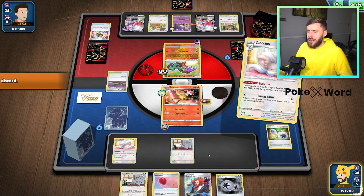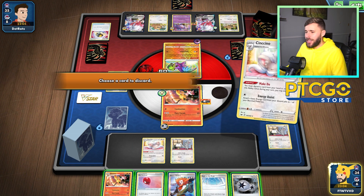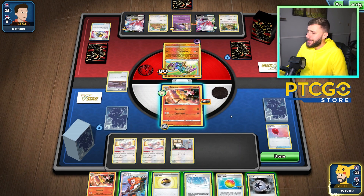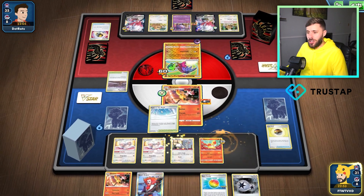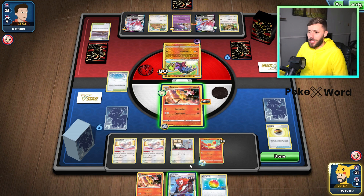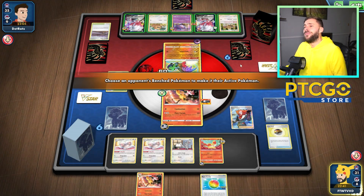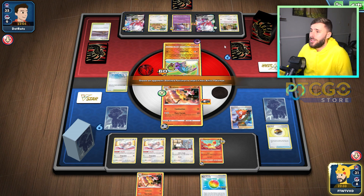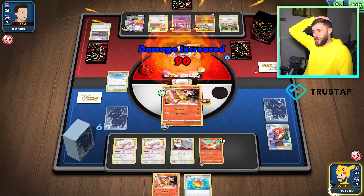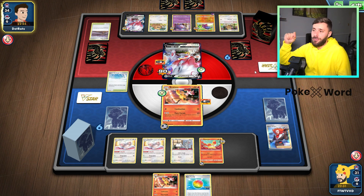Let's start discarding — I'm going to get rid of the Minccino first. Path to the Peak! Getting rid of the air balloon — risky move. I'm going to get another Fennekin down. We could take our time; there's no serious rush here. Now, I know Path to the Peak takes away my own Alakazam, but that's fine. We're still only hitting 60 — well, 90 actually, to one of these Aurous. I don't think we're getting enough to KO the Bidoof yet, but I want to get some damage down. Flare Parade — 90 damage down. And we want to save that final bench spot for Alakazam, because it seems to really matter in this matchup.